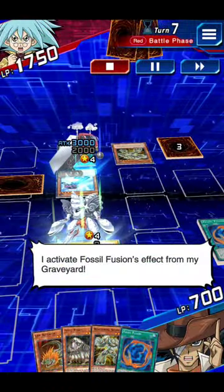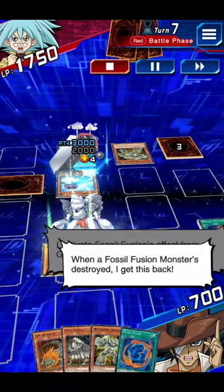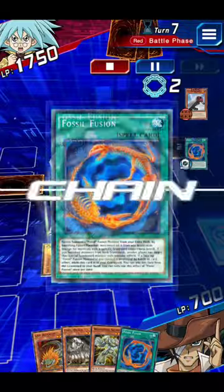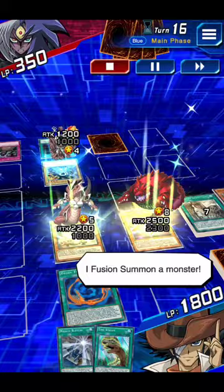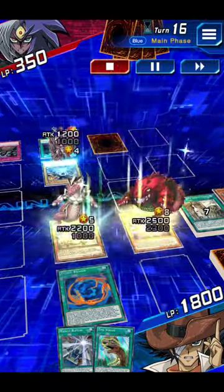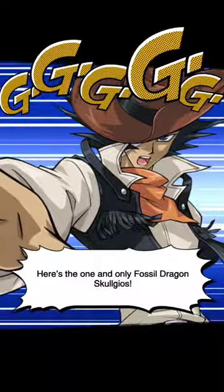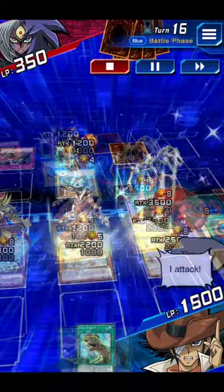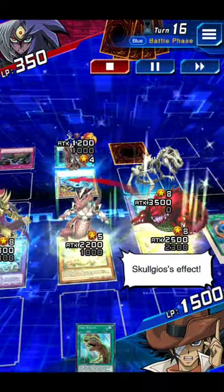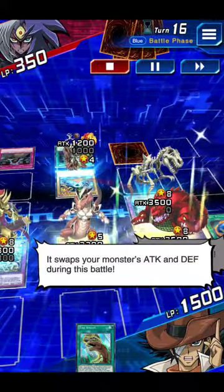I activate Fossil Fusion's effect from my graveyard! When a Fossil Fusion monster's destroyed, I get this back — that's a lot of damage! I fusion summon a monster — here's the one and only Fossil Dragon Skullgebob! I attack! Skullgebob's effect swaps your monster's attack and defense points during this battle.